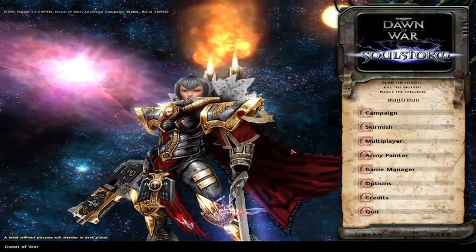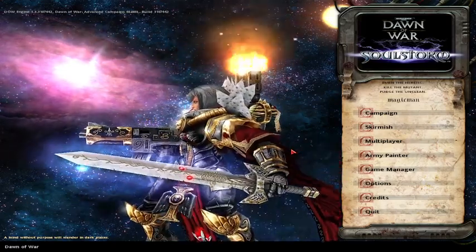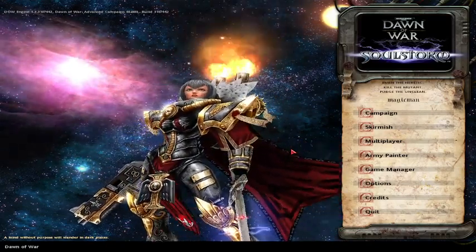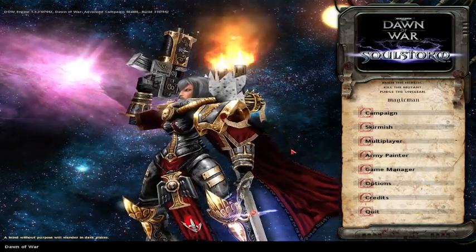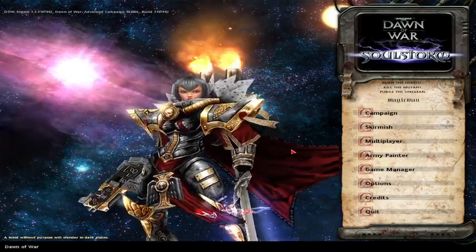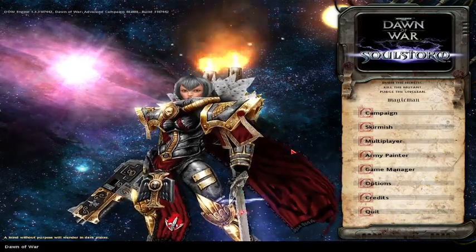They're giving each sub-faction new units, so instead of playing Space Marines exactly the same every time, you get to pick sub-factions. You could do a fast Space Marines build, a tanky Space Marines build, and so on.